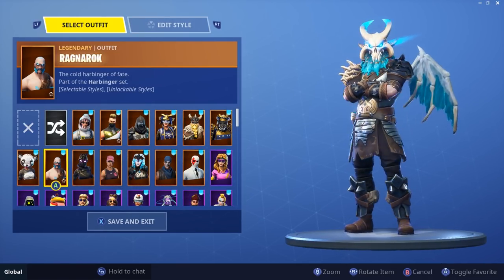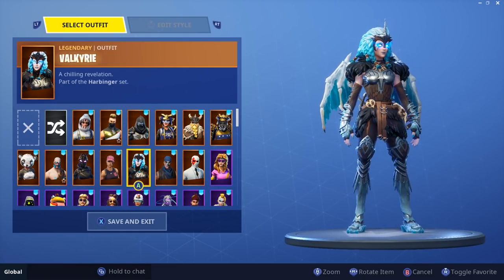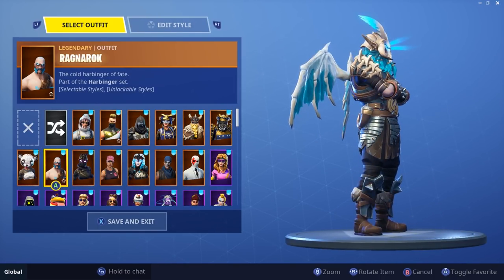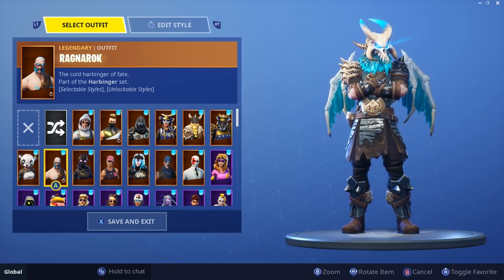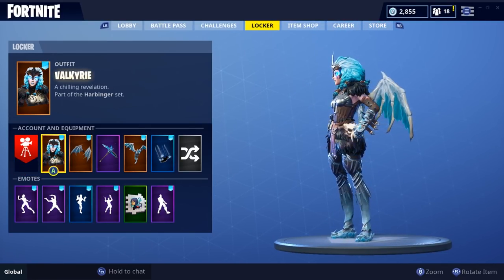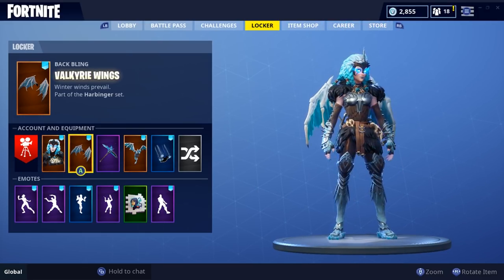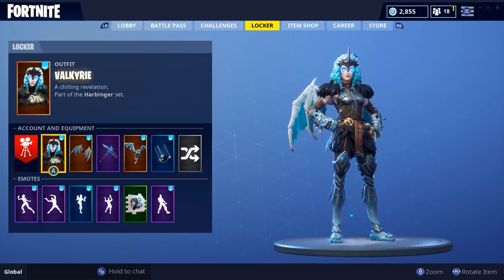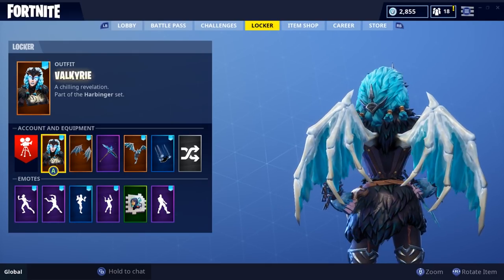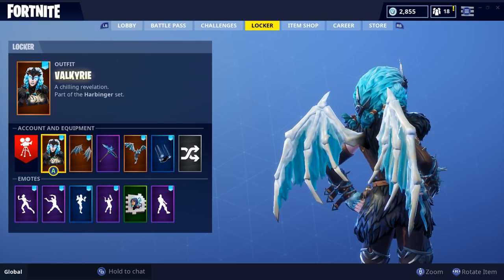I've always liked the female leg armor a lot more — look at how clean that looks compared to his. It looks like he's got cooking pans on his knees and shins. Ragnarok is still pretty dope, but Valkyrie — I'm gonna give her a 10 out of 10. I've been feeling these outfits lately. The wings — there's actually some effects going on in them, didn't realize that. That makes them more valuable to me. We'll give the wings a 9 out of 10.